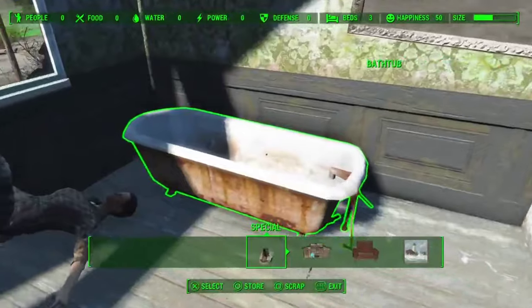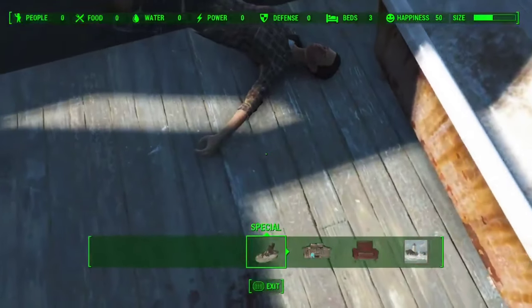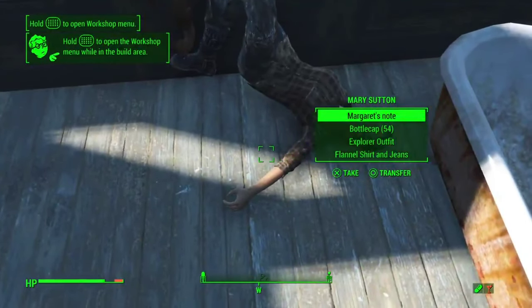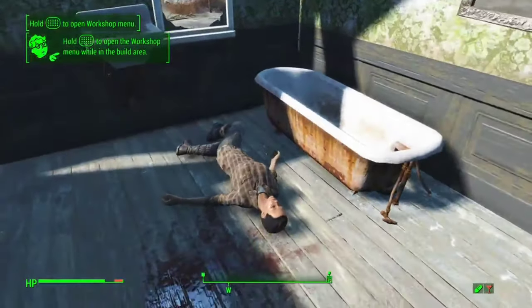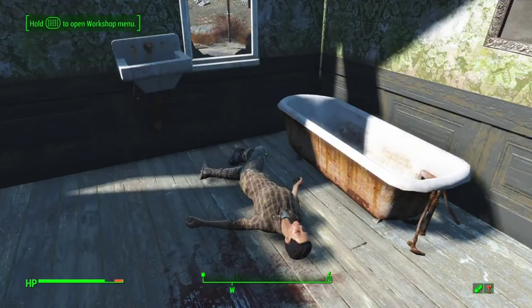There's a bathroom up here. You can try to utilize this space, but what I don't like is this body — it always reappears there and there's nothing you can really do about it. You can try to throw her out the window or put her inside of something, but she'll just reappear in the same exact spot unfortunately.